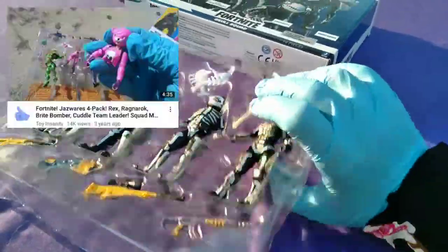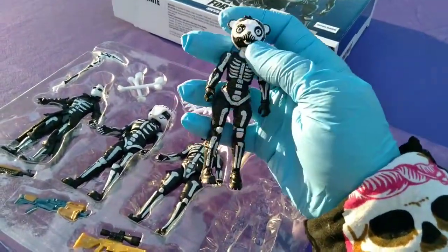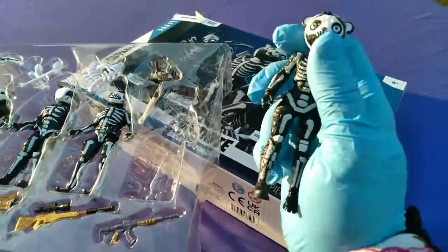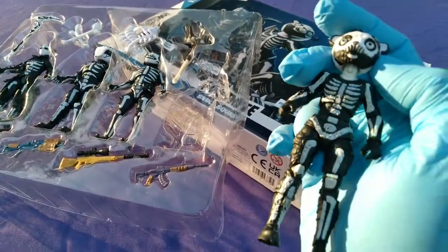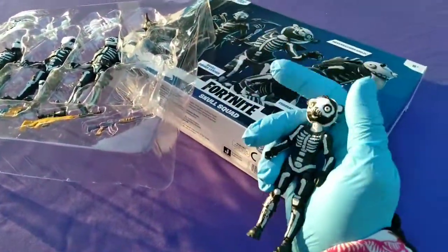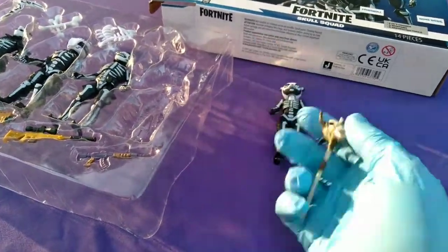Skull Squad Leader is building on the Cuddle Team Leader skull. Of course, we also got Spooky Team Leader and Fireworks Team Leader in the Jazwares 4-inch Figural Series. We have never gotten Panda Team Leader, and I'm sure there are many other Team Leaders I don't even know about. This weapon is one we've seen before with Ragnarok, possibly others.